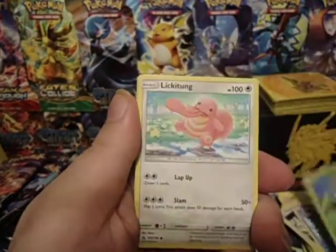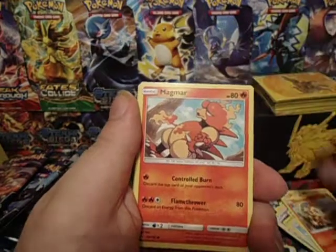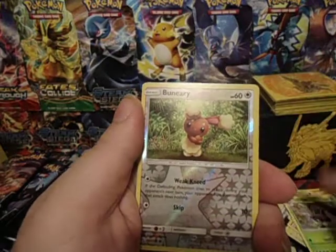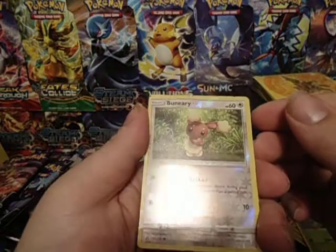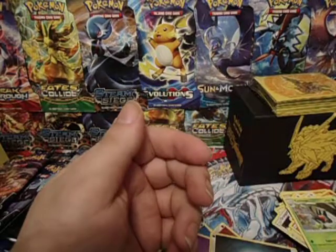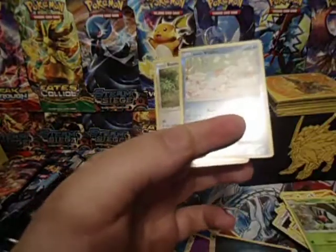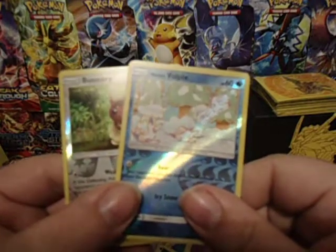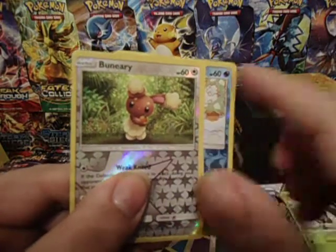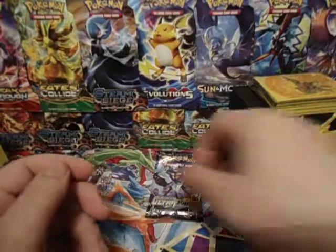We have a Carnivine, Lickilicky, Sneasel, Chimchar, Magmar, Cranidos, Empoleon, Yanmega, Buneary, and a Tapu Lele. Now see, that one's not doing it. I'll show you — on that one it's not in this one, it just goes from here to here, it doesn't go through the card. But this one's just going through the card. Huh. That's the first time I've seen one like that.